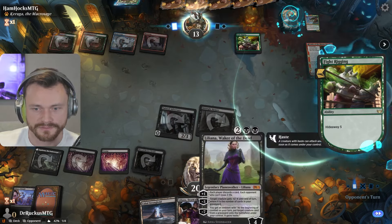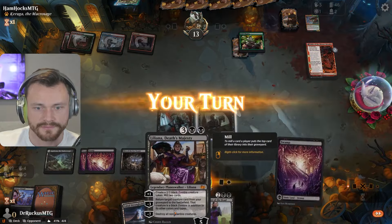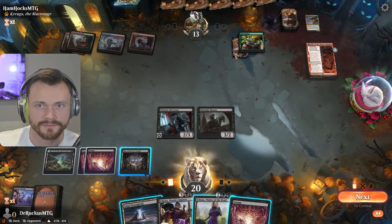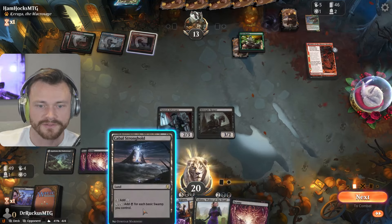Dragon Lord Atarka — when it enters, flying comes down and you choose among any target creatures or planeswalkers or opponents you control: fight. Rigging — all right, so there's a 6/6 coming soon. I don't know what much we can do about that. We don't think it's reanimator.